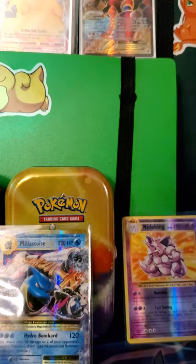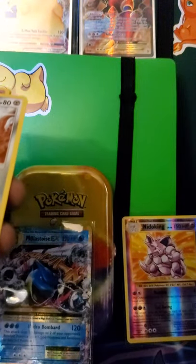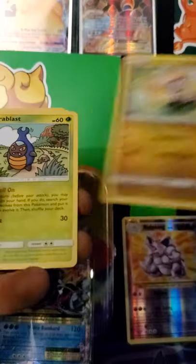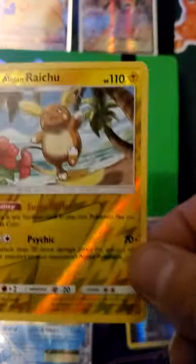Okay, Crimson Invasion - here we go. One, two, three to the front. So we got counter energy, grumpig, manky, jangle - ooh, an Alolan Raichu! Is that a rare? Yes it is! Let's put it with the Pikachu. Okay okay okay, that Alolan Raichu is very nice.